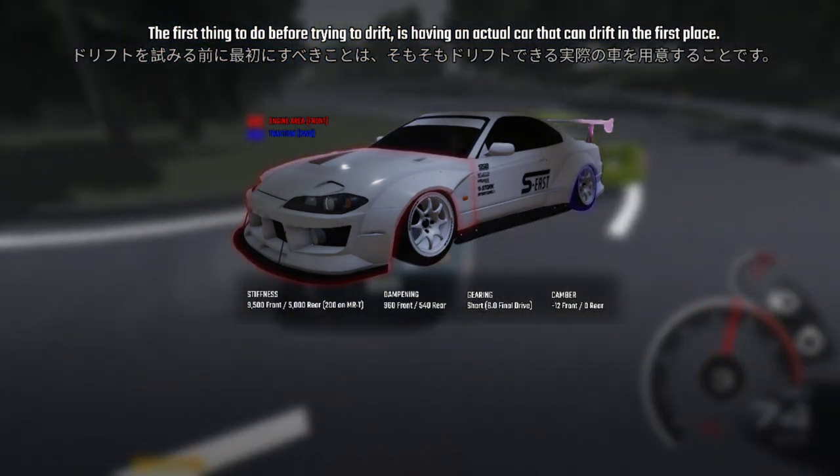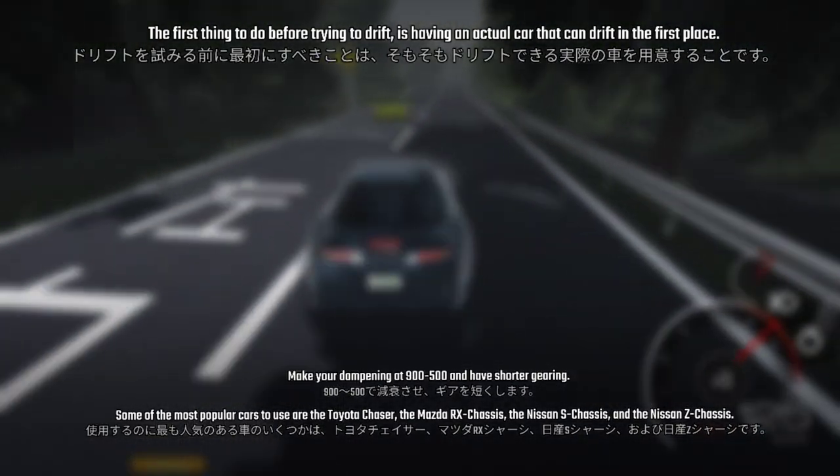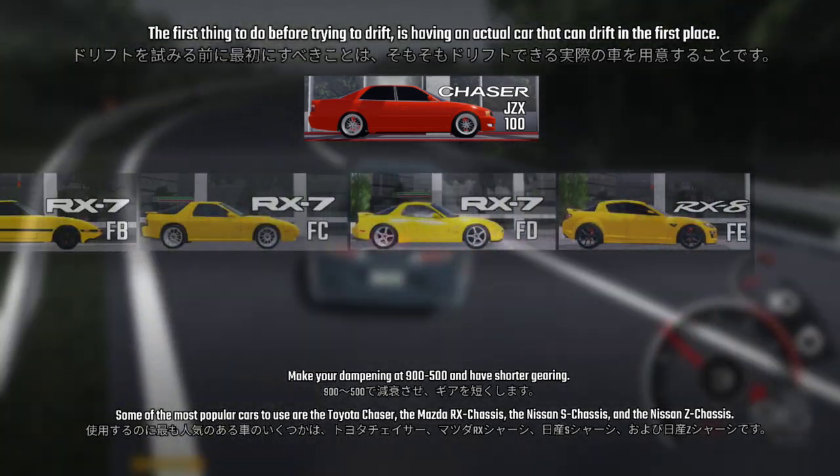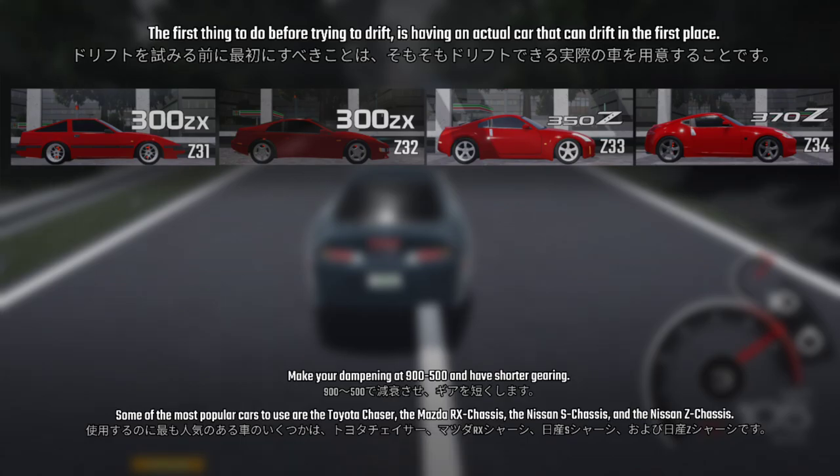Don't make your car too low. Set your dampening at 900 and 500, and have shorter gears. Some of the most popular cars are the Toyota Chaser, the Mazda RX chassis, the Nissan S chassis, and the Nissan Z chassis.